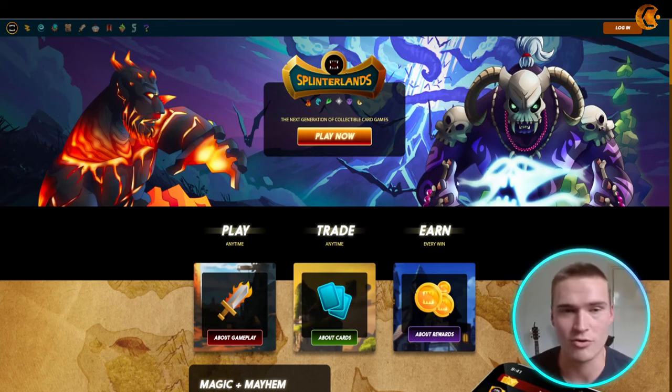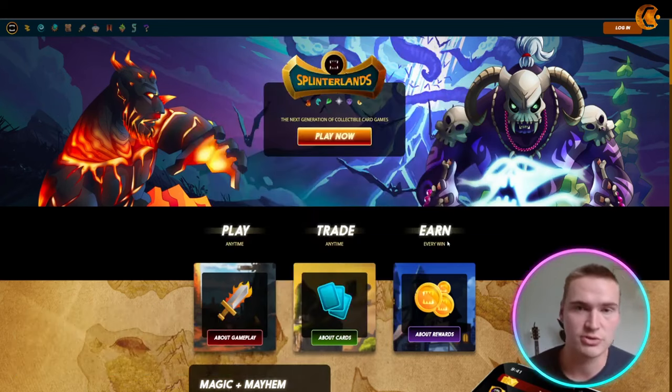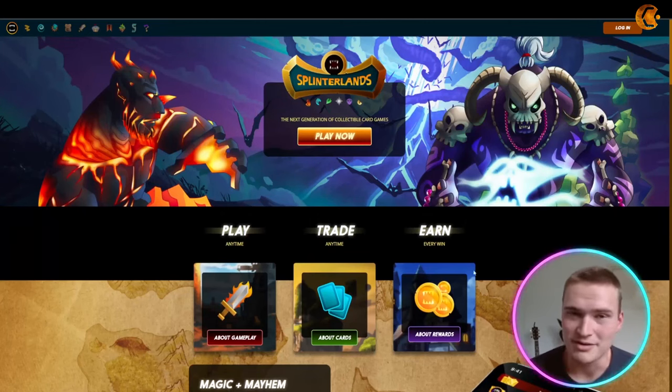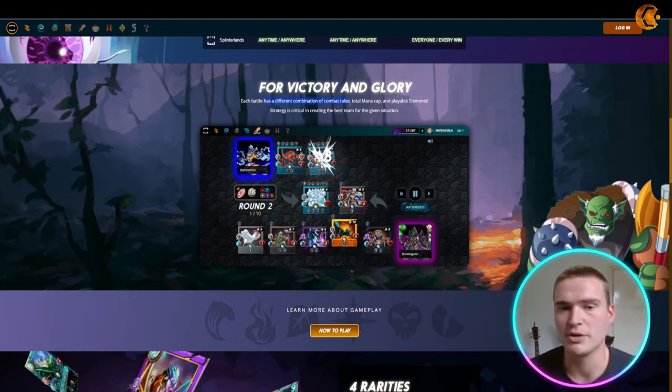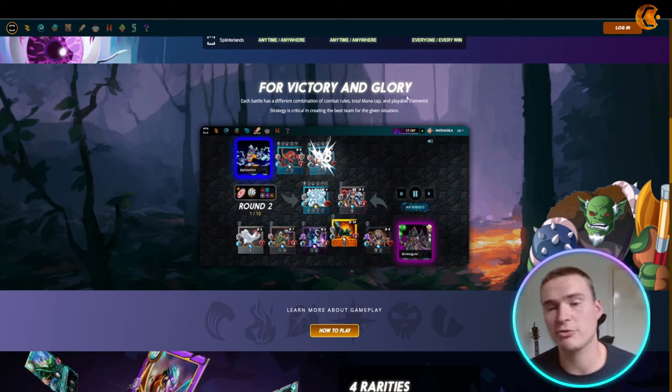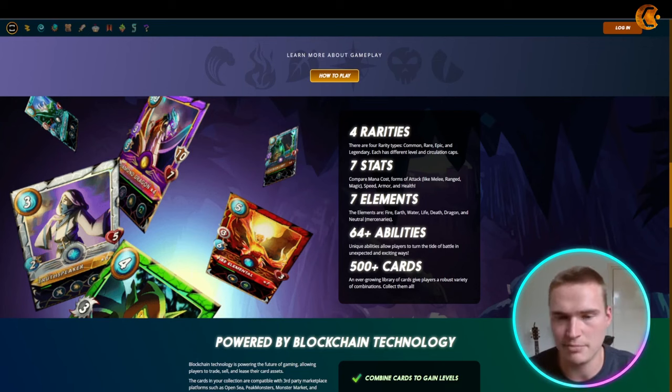The second game, which you can also easily play on mobile, is Splinterlands — a card game with a lot to offer and solid play-to-earn potential. Each battle has a different combination of combat rules, total mana cap, and playable elements, which keeps gameplay fresh. The game features four different rarities, seven different stats, seven elements, over 64 abilities, and over 500 cards — making it one of the biggest card games in the crypto space.